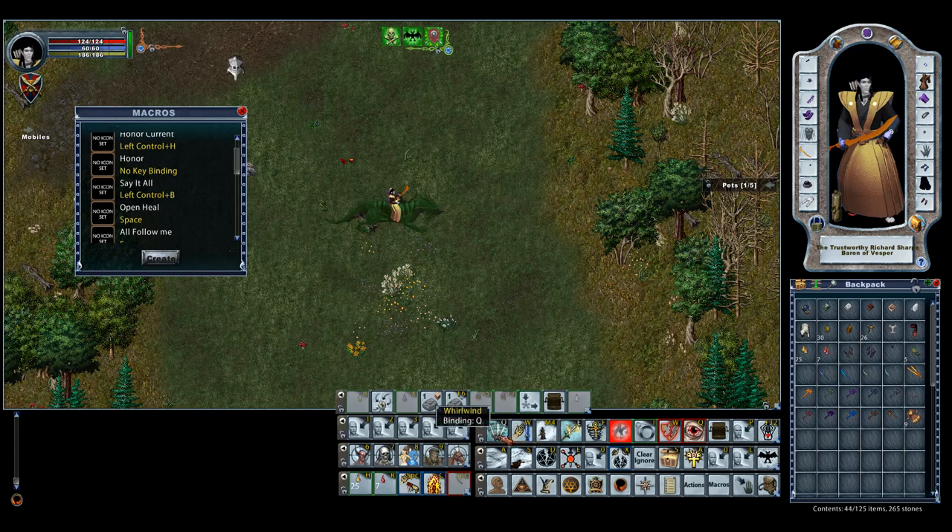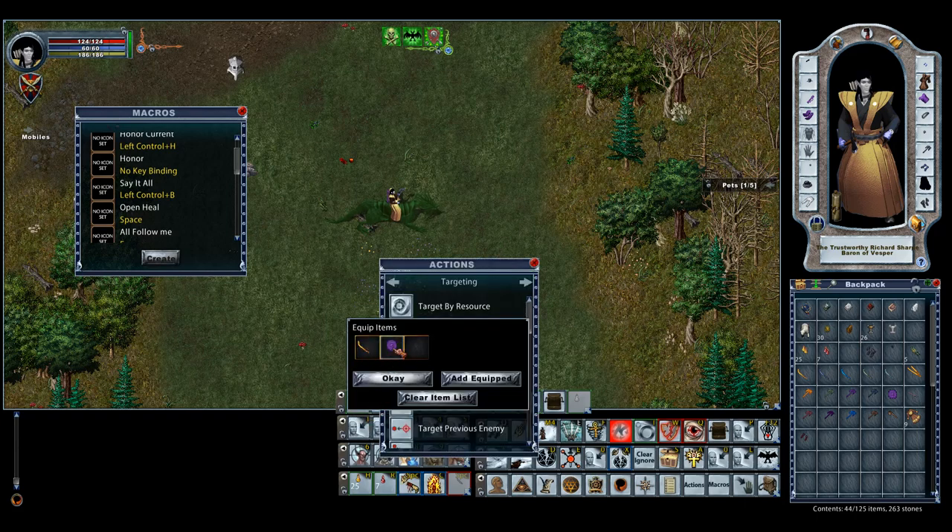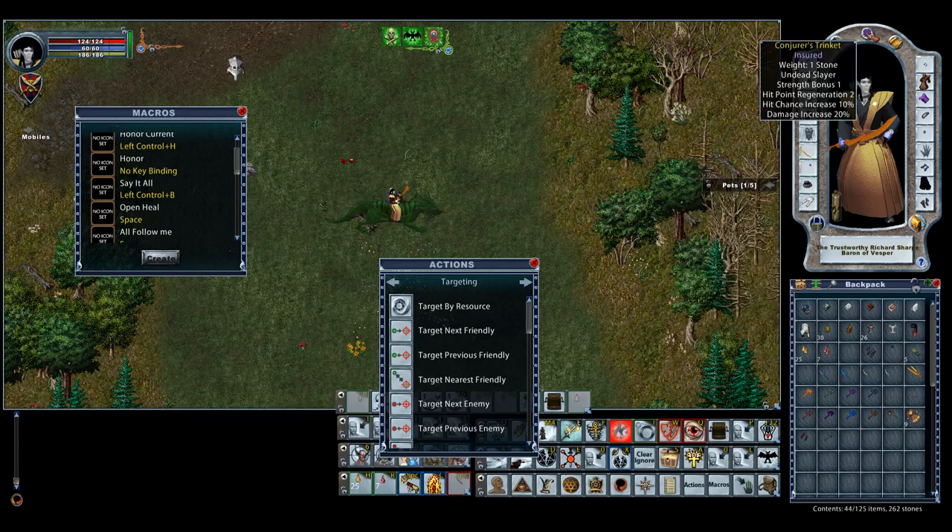I kind of lay out the primary and secondary attacks always on the same key between my characters, so I don't have to remember different setups. With a Sampire — basically any samurai — you're going to want to use evasion quite a bit, so I set that to a mouse button. I also have a button for my various slayers. One interesting thing about these is you can actually add multiple items — so if I hit the one key, it's going to equip my undead weapon and my undead trinket. That's a handy tool.